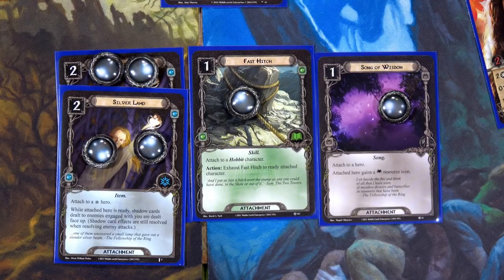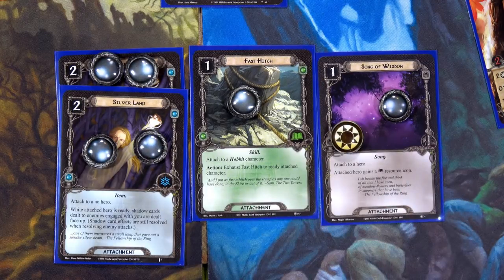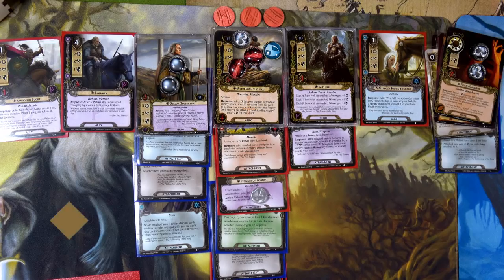We'll put one Silver Lamp on Mary and one on Gildor — one for each deck, using two of Merry's resources and two of Sam's spirit resources. Then we place Fast Hitch on Merry so we can exhaust and ready him and commit him late to the quest. We also play Song of Wisdom on Sam, giving him another willpower since he now has another song.